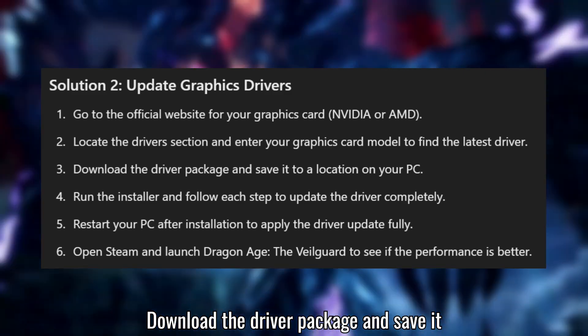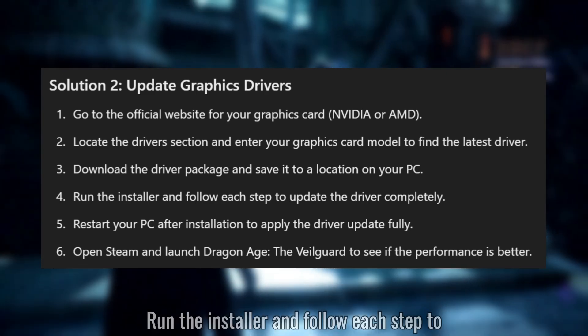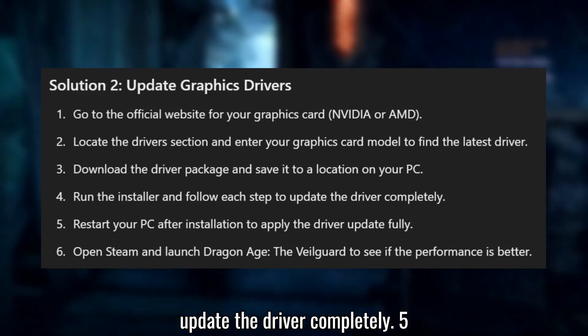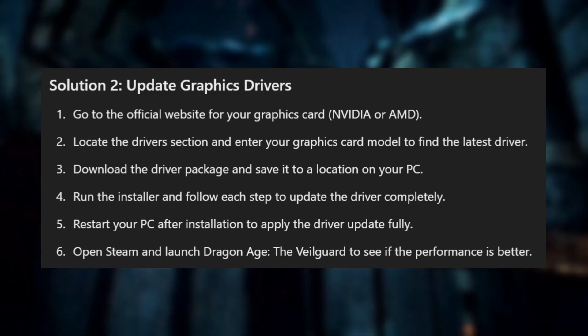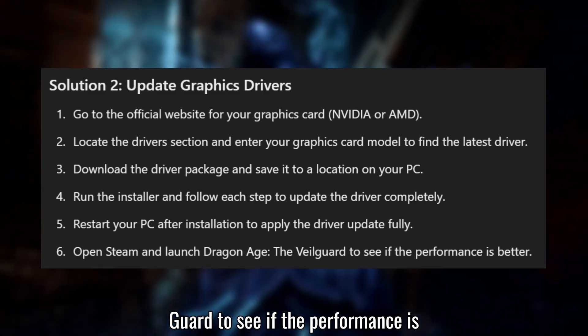Download the driver package and save it to a location on your PC. Run the installer and follow each step to update the driver completely. Restart your PC after installation to apply the driver update fully. Open Steam and launch Dragon Age: The Veilguard to see if the performance is better.